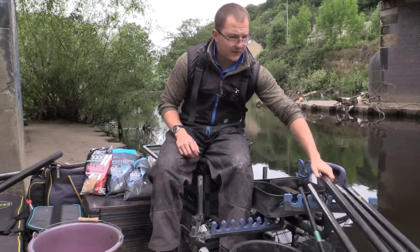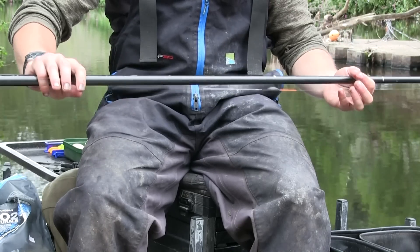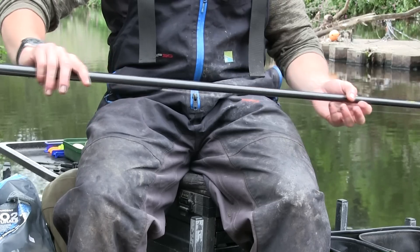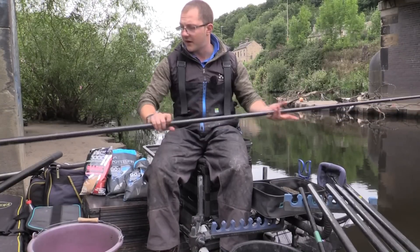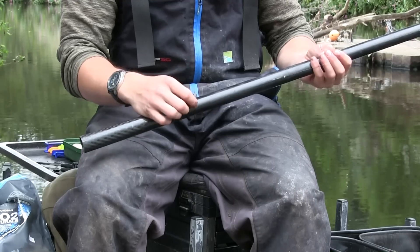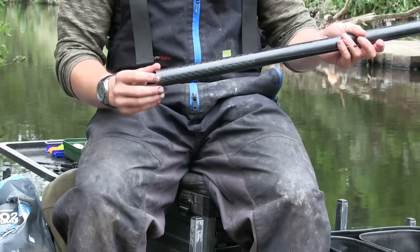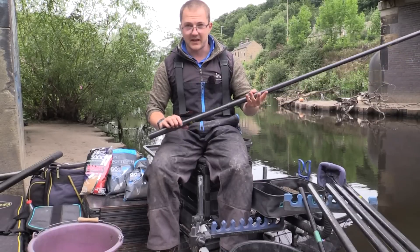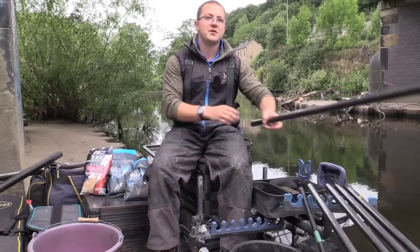The fourth rig is almost a duplicate of that — a gram and a quarter, matched to the pace of the river today so I can hold it absolutely still, set an inch over depth. Same elastic, same main lines, same float style in a 1.25 gram, with three number nine droppers and a size 16 series 18 hook. That's for holding the bait dead still — sections of worm, double caster — if I think there's a better fish in the peg.